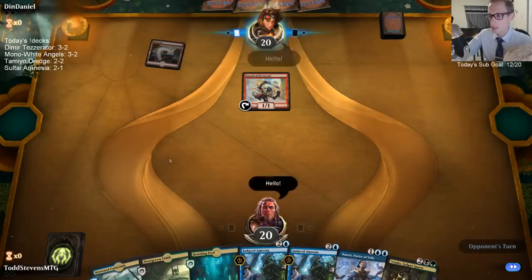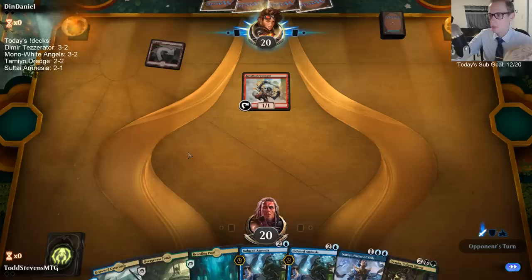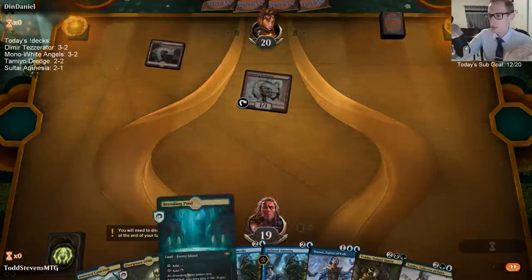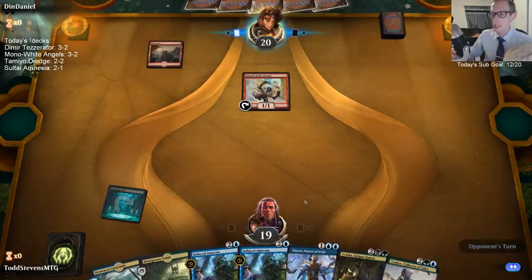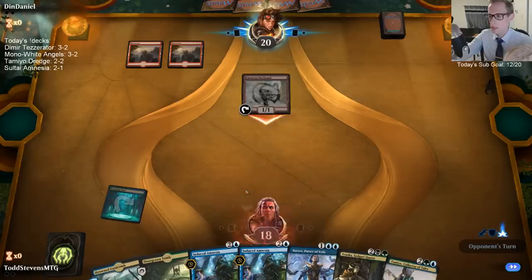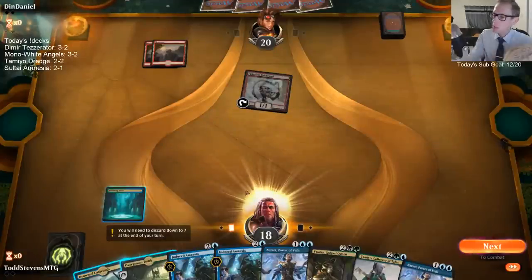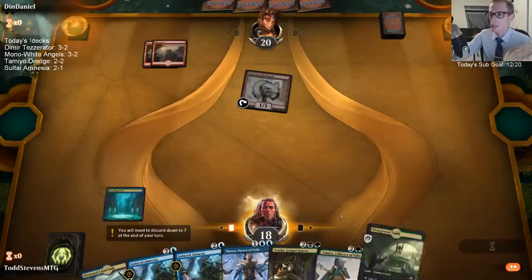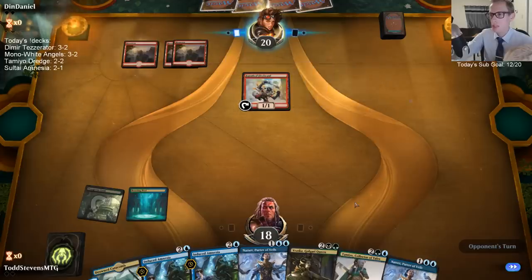Alright, mono red is tough — game one in particular. I have a lot of Cry of the Carnarium; by a lot I mean two, plus three Soots — those can help us out. We have Trophies and answers to their stuff, but we don't win games fast at all, and a lot of burn spells can get us. Post board we'll bring in Enter the God-Eternals, and maybe Tameyo to rebuy Enter the God-Eternals.